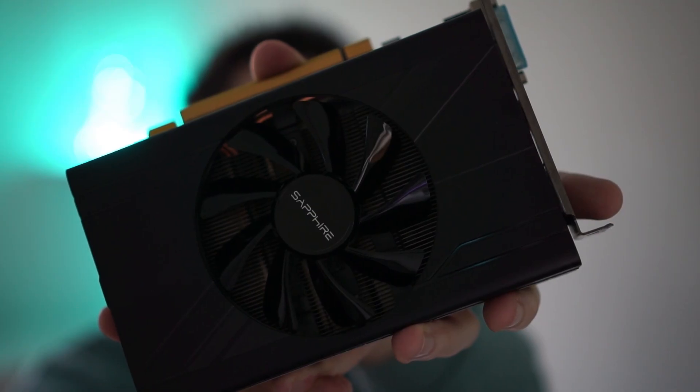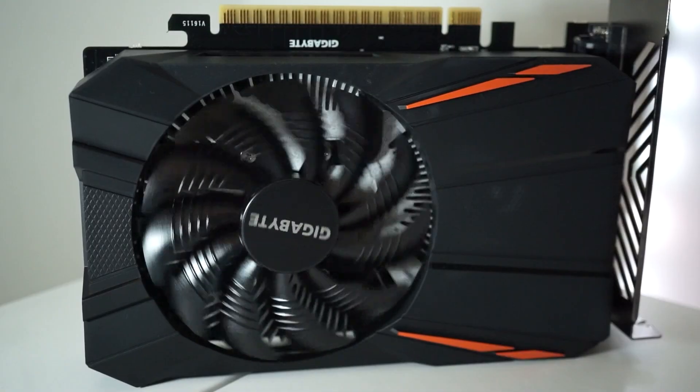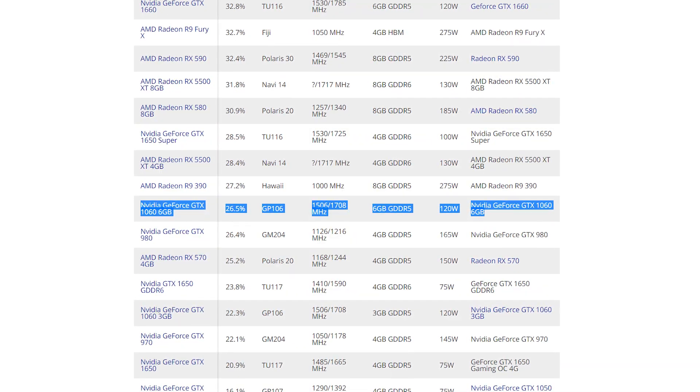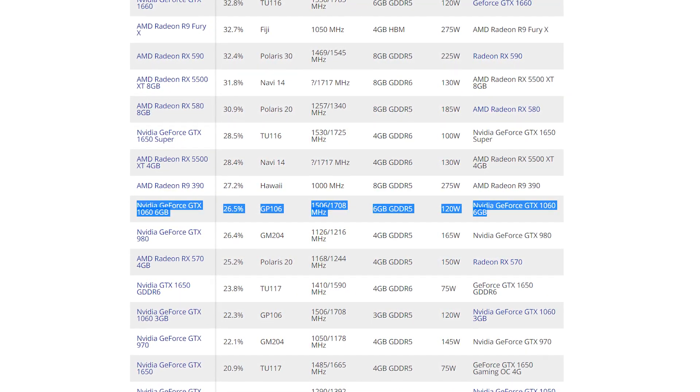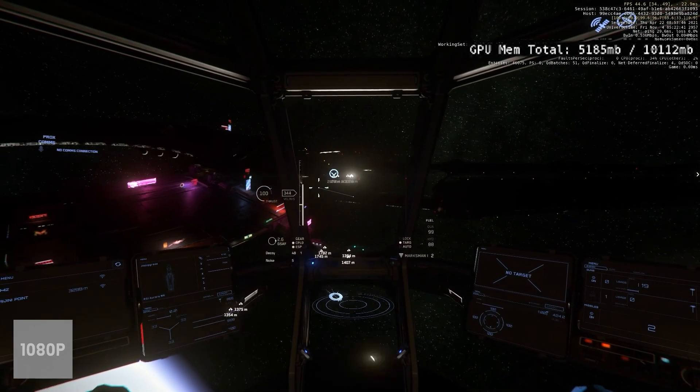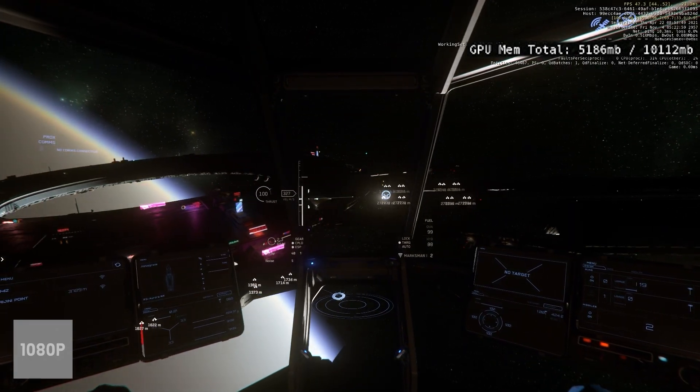GPUs — the short version is that I've tested the RX 460, a very slow graphics card, the 570 from AMD, and from Nvidia I've tested the 1050 Ti and the 1060 6GB. The only one of those I could recommend for 1080p would be the 1060 6GB, so realistically I just wouldn't recommend going any lower than that. There are other cards in that range you can look at, but that sort of card is what you want. CIG recommend four gigabytes of VRAM — you can play with a four-gigabyte card, but I wouldn't go out and buy one.